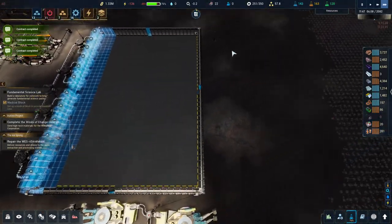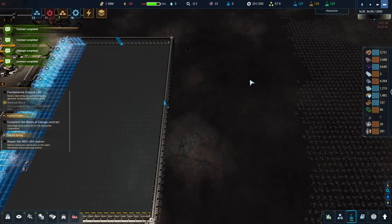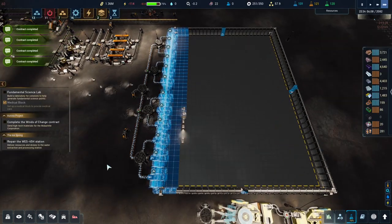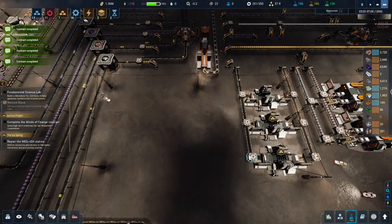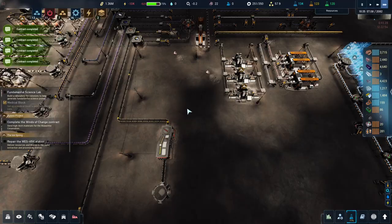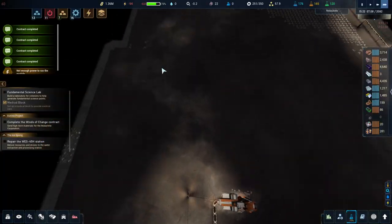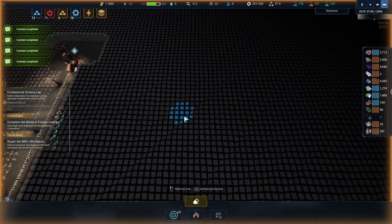I want to wait for this to be built before moving to the next stage. I don't want to build anything on this side in case I've messed up this room. Titanium is just not coming in - we're not getting enough titanium to keep up with the current demand. We need more titanium.